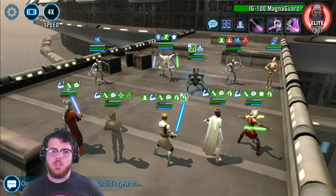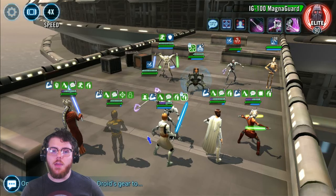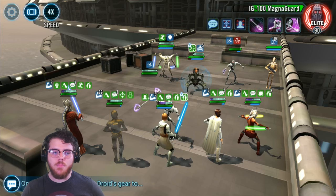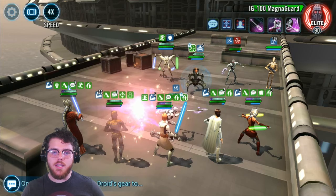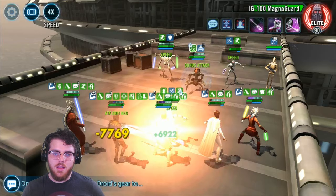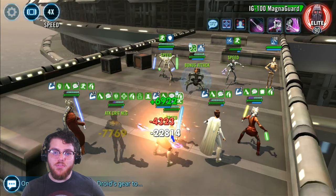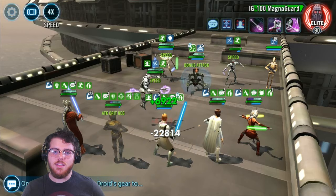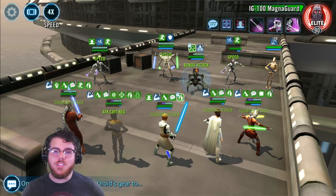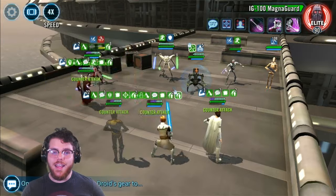We're going to use specials a lot, even when we don't need to, because the assist from Ahsoka will remove the taunts. Now I want to showcase how important it is to have high health on GK. He gets a hit from Magna and is about to get a bonus attack from Droideca — Droideca's bonus attack is 4,000, then 22,000 for the speed difference. But because I started with 76k plus the 50% from Padme's leadership, I'm at 115-120k health on GK, so I can actually survive if Droideca turns all those stacks into true damage.